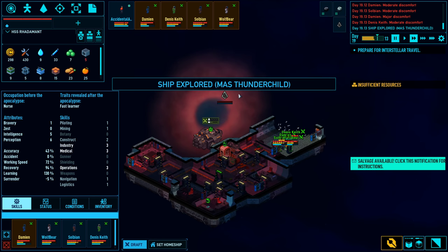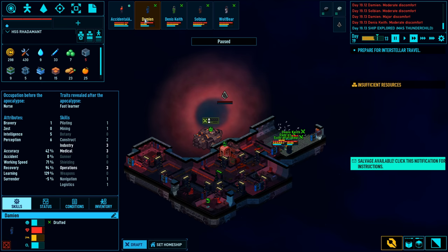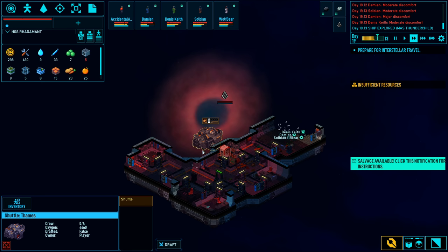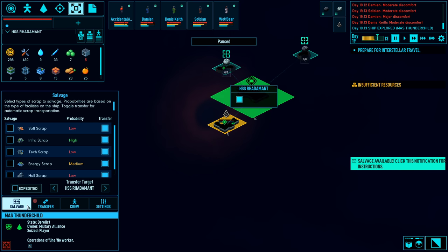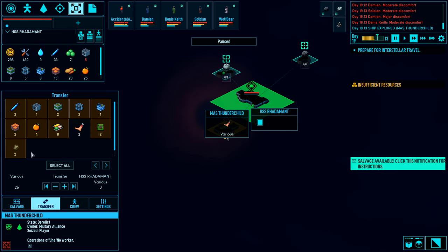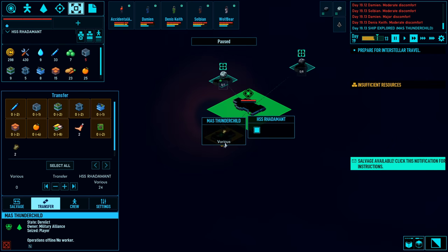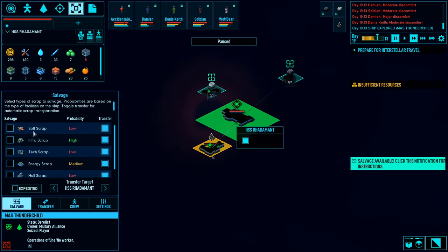The MAS Thunderchild is all set. I'm going to tell all my guys they are off draft and undraft the shuttle pod as well. We are going to want to transfer - select all, but hold control and deselect the unsavory meats. I don't think I'm quite that starved. And of course, salvage.